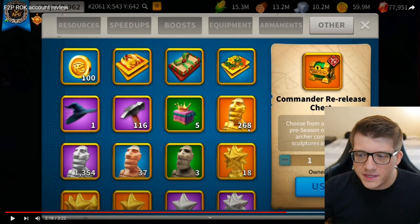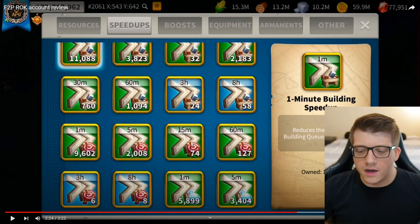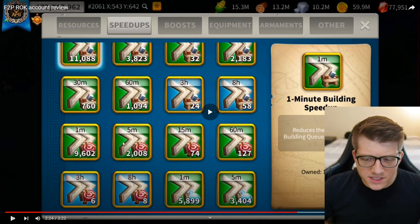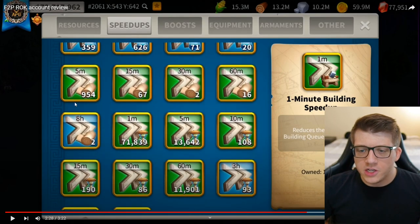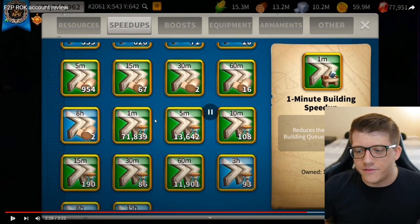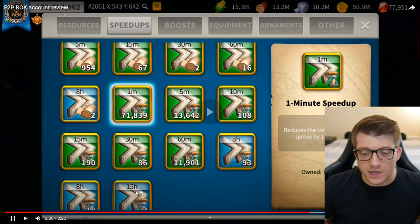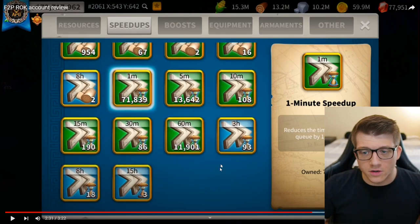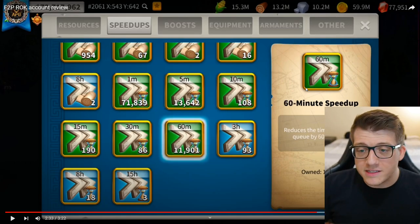He has 268 legendary commander sculptures saved up, obviously saving for whatever the next commander will be. Moving to speed ups: tons of building speed ups saved, some training speed ups, tons of research speed ups saved, some healing speed ups that he's mostly used — most likely in KvK — and a pretty respectable amount of universal speed ups. He has 71,000 one-minute speed ups and 11,000 hour speed ups, which is really interesting. Given how many kill points he has and how good his account is, you'd expect him to be low on speed ups, but he's in a pretty good spot.